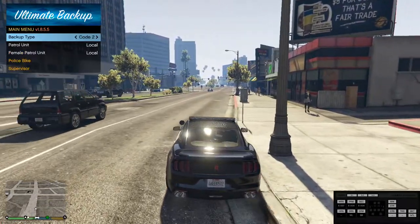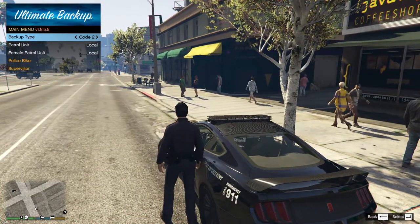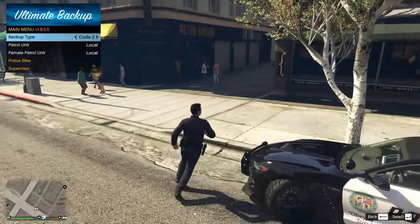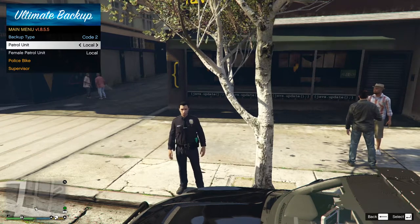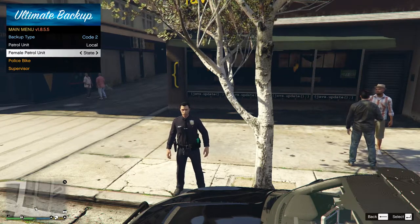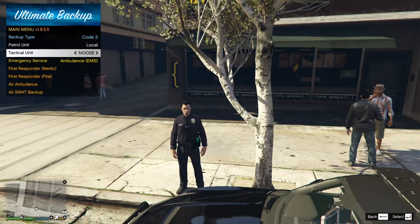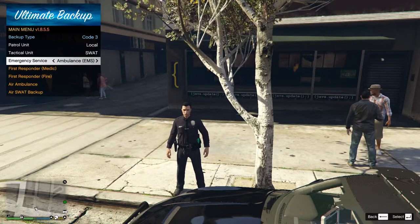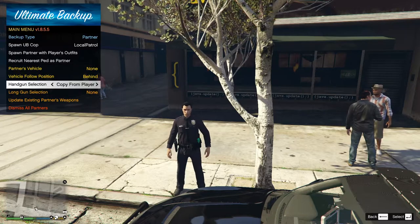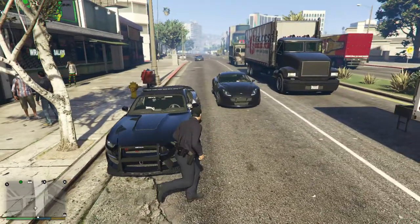The next plugin is Ultimate Backup — I put this to B. I actually disabled all the basic LSPDFR keybindings for police computer and stuff like that. So you can choose to get code 2 backup — they respond with lights and no sirens — or code 3, lights and sirens. This is patrol unit: local, state, local and state, female patrol, police bike, supervisor. And then there's tactical unit — either SWAT or NOOSE — emergency service: fire department or EMS, first responder medic, first responder fire, air ambulance, or air SWAT backup. Then partner — you can spawn a partner — and canine, you can spawn one, really cool.